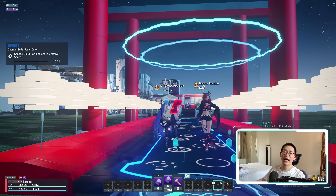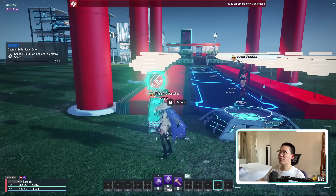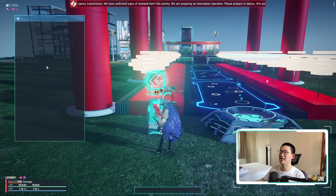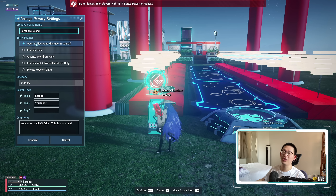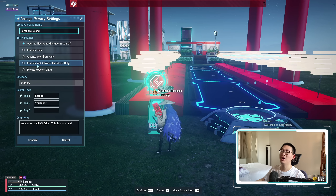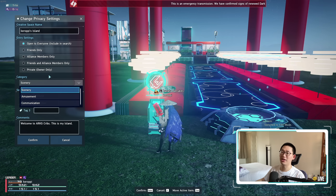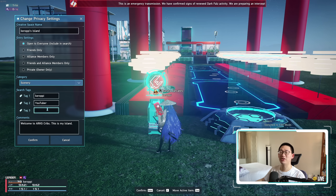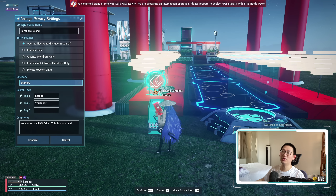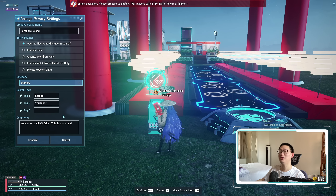The last two things: how to open your spaces to public, and how to enable more editors. To open your creative spaces to the public, come to the control panel and go to Change Privacy Settings. By default it's set to private — owner only — but you can open it to everyone, alliance members only, friends only, friends and alliance members only, or just private. You can also set tags to help players find you more easily — for example, the tag YouTuber — and you can put a name on your creative space.